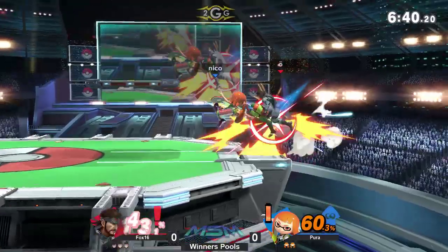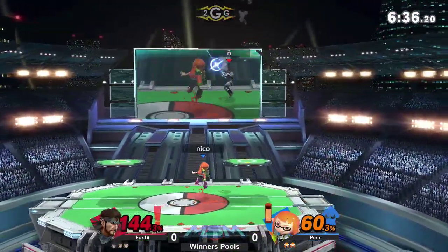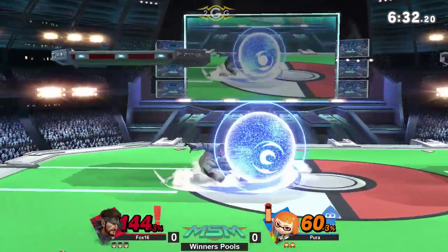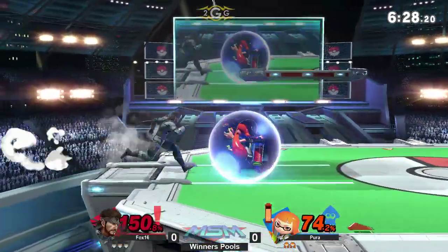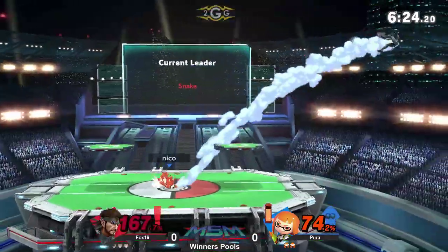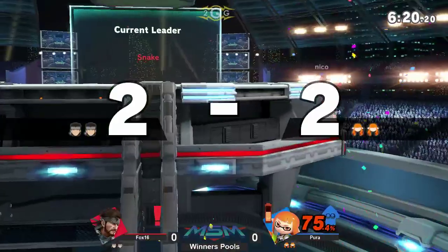Bomb dodge though lands. And once again, these back airs from Pyrrha — they've been his most used move by far at this point. That will trade from Fox 16, still gets to lose that first stock. The mortar will get him closer, but rolls right and back throw puts on more pressure.